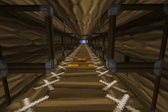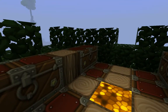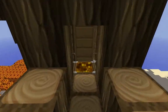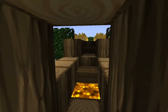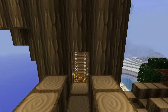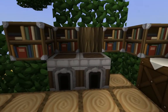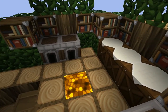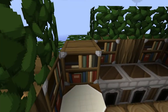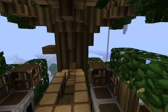My initial idea was to make each branch a different room. So this one is like a chest storage area. The next one would be the farm — the wheat farm. And the next one is the kitchen, with some furnaces and workbenches. I've begun to make some bookshelves, and I intend to make a library in some other room.